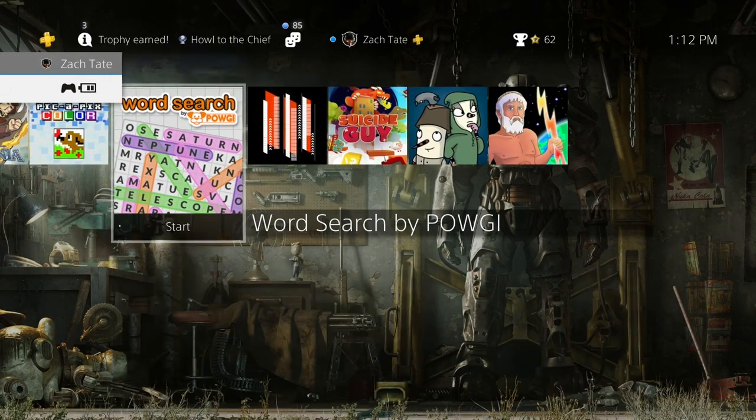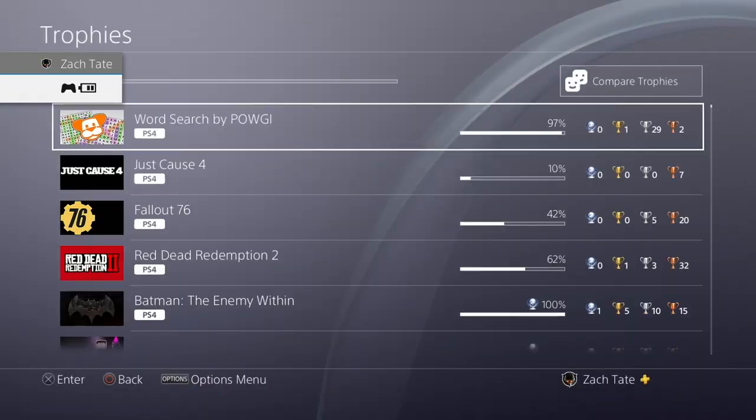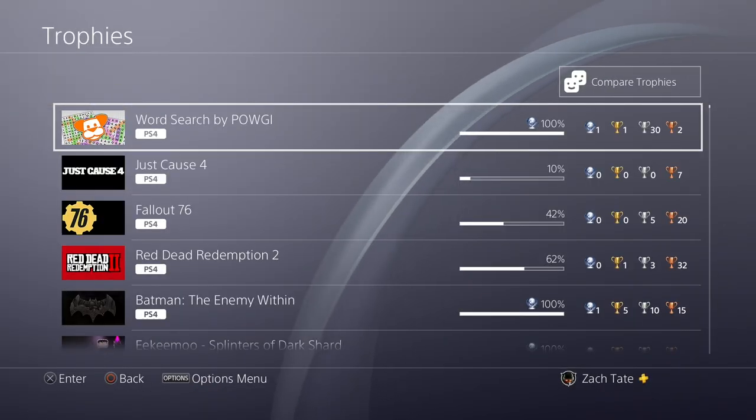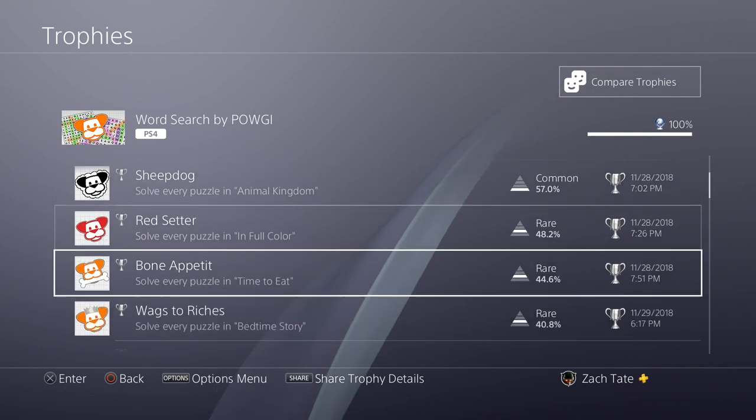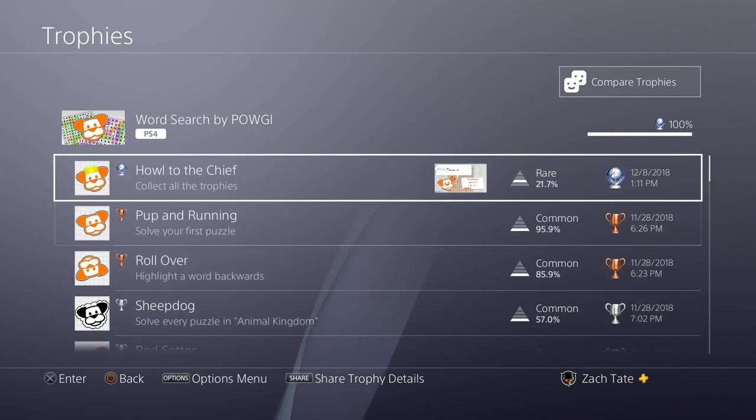Today's game was Word Search by Palgy. This is a word search game — that is the simplest thing to say. It is a very easy Platinum Trophy as long as you follow a guide, but there are a total of 324 puzzles you're going to have to solve, so it is a very time-consuming game.